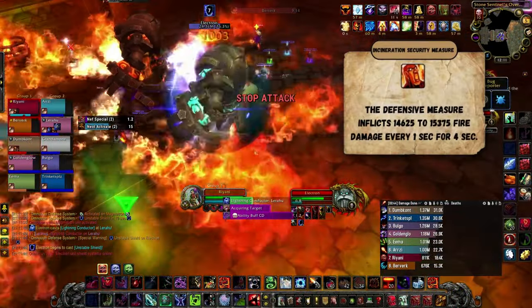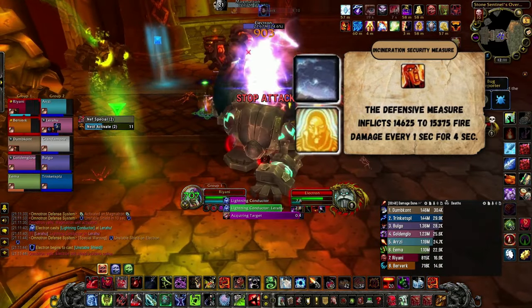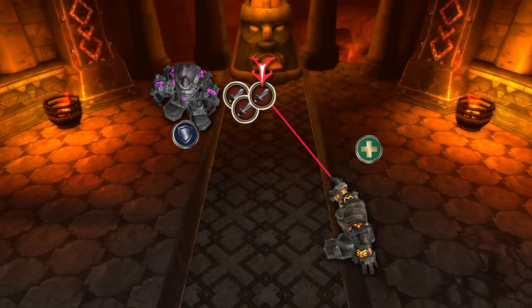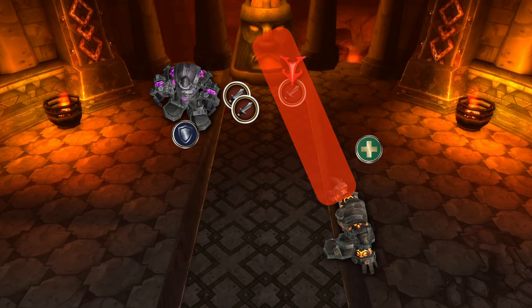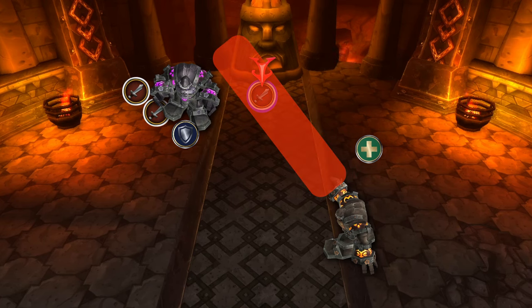Magmatron will cast Incineration on a 28 second cooldown that deals heavy AoE damage. Use raid cooldowns like Tranquility and Aura Mastery here. He'll target one specific raid member with Flamethrower, roasting anyone in his path. It's the job of the person targeted to move out of the raid, but sometimes Nefarian will empower the ability rooting whoever gets targeted — then it's the responsibility of the raid to move away.